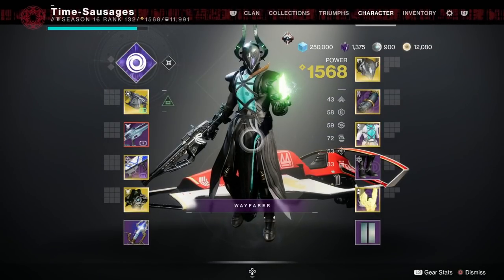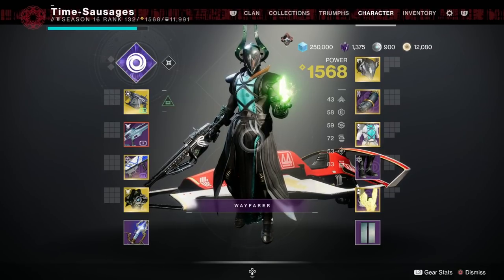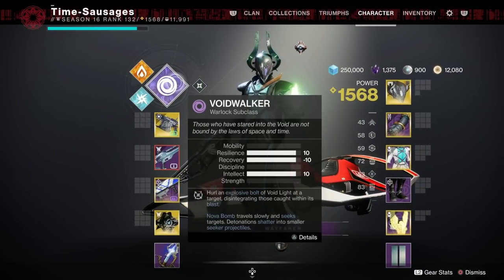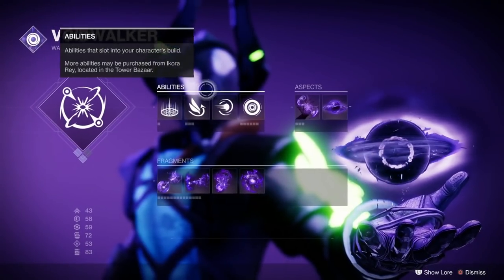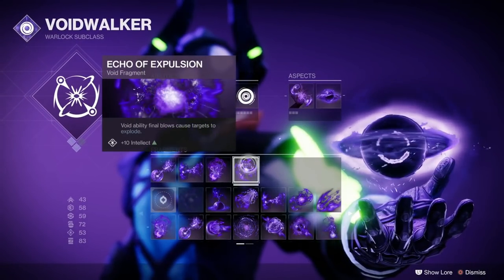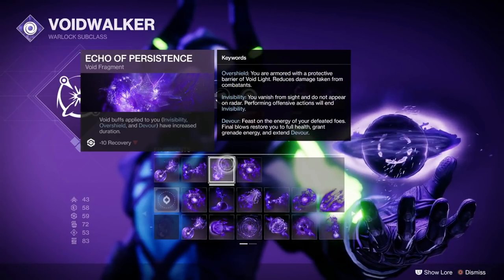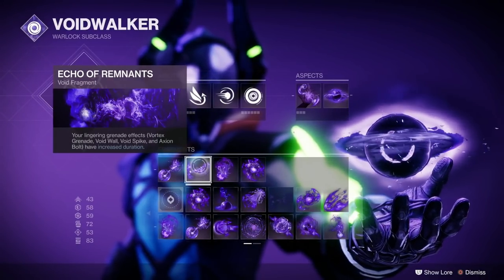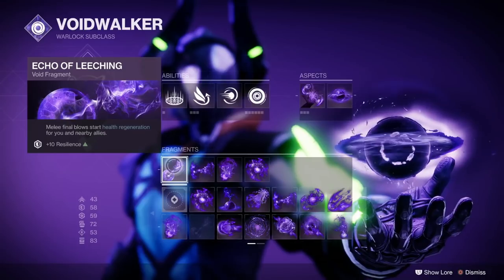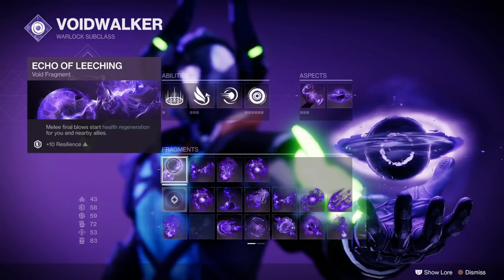Here's my build. You don't really need to match your subclass to the burn — it's a Solar burn but I'm running Void Walker. I've got Feed the Void, Child of the Old Gods, Echo of Expulsion for explosions, Echo of Persistence for extended buff and lingering grenade effects with increased duration, and Echo of Leeching for health regeneration, which is quite handy.